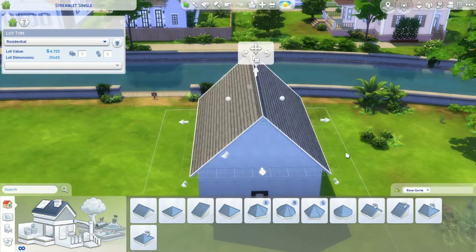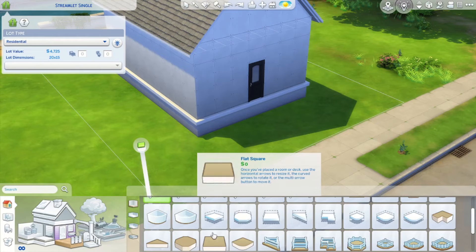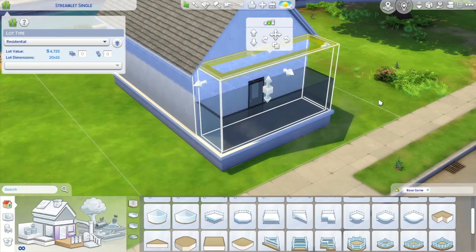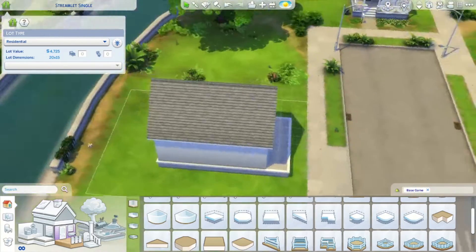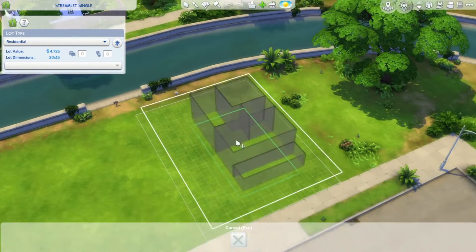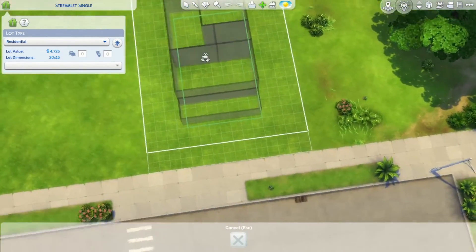Popping a roof on this sucker — what we're gonna do is grab this and pop it here, across and back. Right now we're gonna take the house and move it because it's too far up for me.